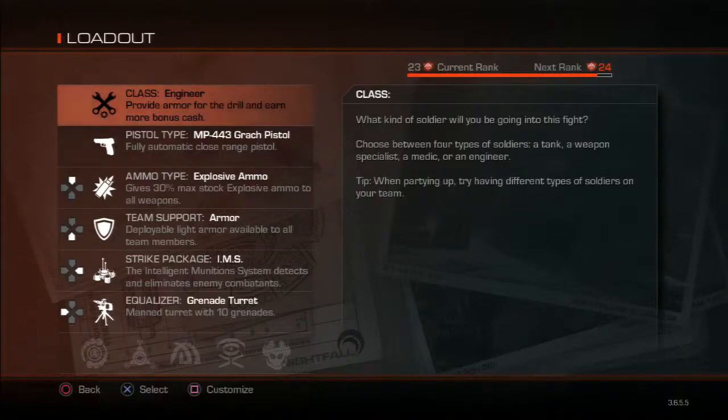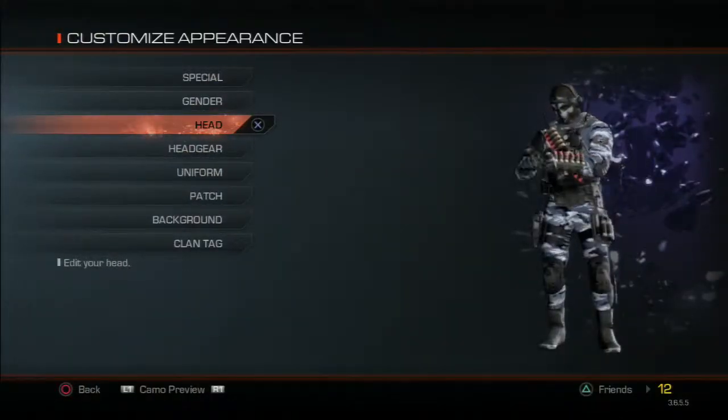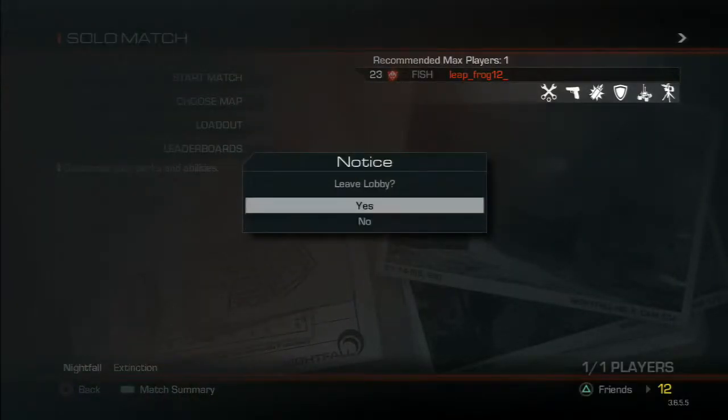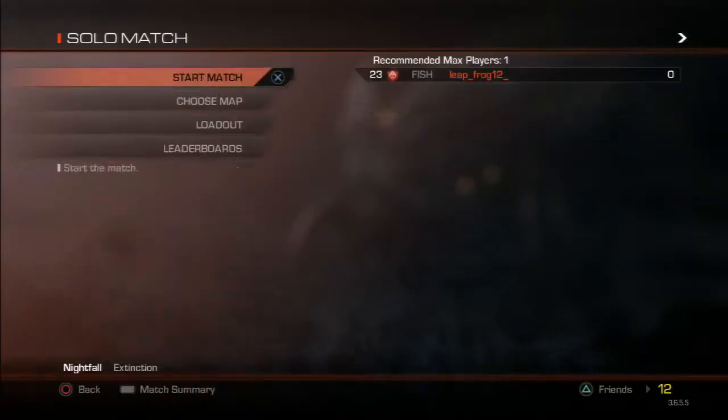You can press square at the bottom here when you're in your loadout to edit your customization character, and that's what you look like while you're in Extinction. The next one is there was some intel right here you can watch, but it's going to show you the prologue when you start the match.